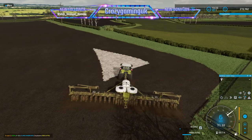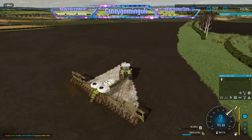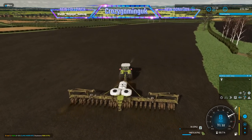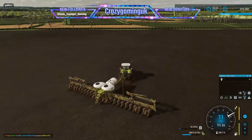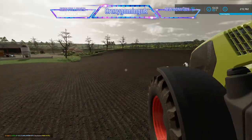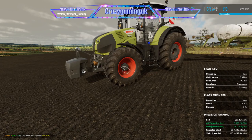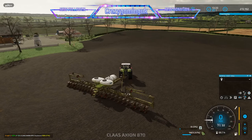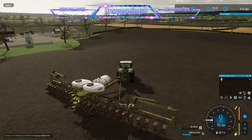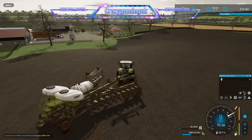Right, I'm back guys - we've just come to the end of the seeding now. It took a little bit longer than I thought but we got there in the end. That field is now ready, seeded, and ready to grow. We've got an expected yield of 99 out of 110 - as good as we can get without mulching, which would have given 100. But I can't argue with 99, that's good enough for me.